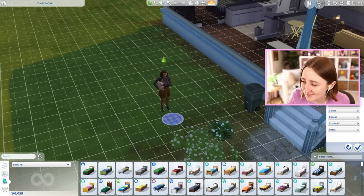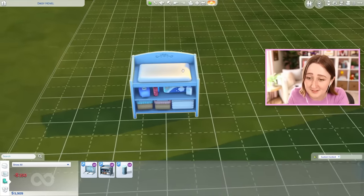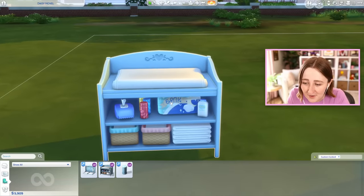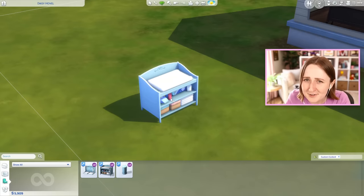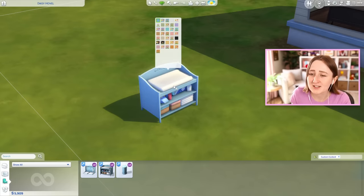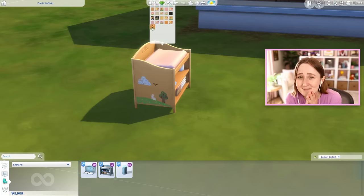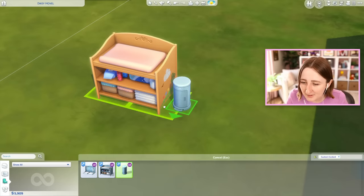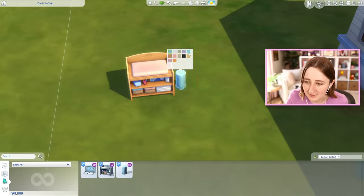I got us a couple sims so we could test all this, but I want to quickly place this object down because first of all, this is so cute. I love the clutter in it — it's got the wipes and all the little diapers and everything. It actually comes in a whole bunch of swatches. He tried to make it match the Growing Together stuff, but he also added a couple variants: a plain version, a sticker version, and a chalk version with little drawings on the side. He also made a trash can that slots just like the other ones do, in all the same matching swatches.